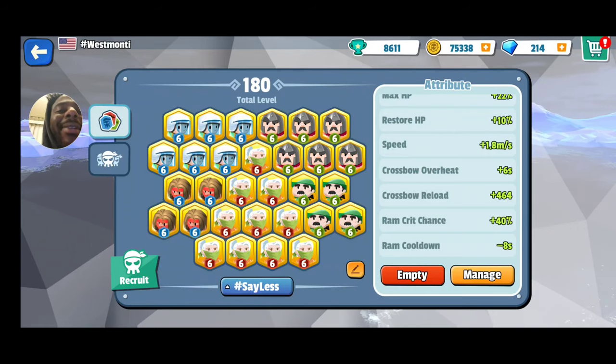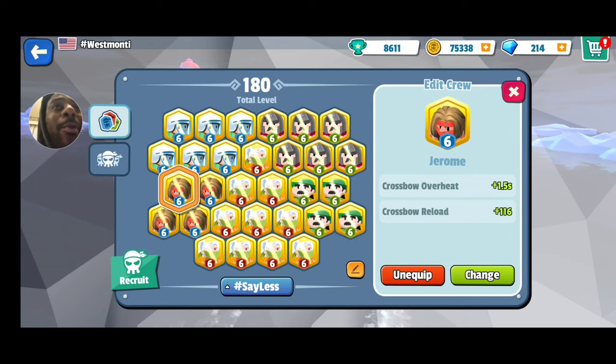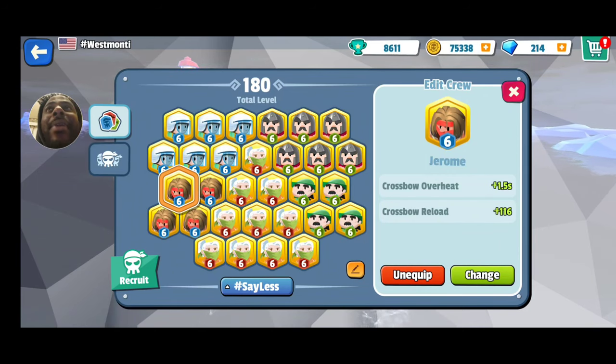But here's the thing — the key to this, here's the real breakdown right here. This dude right here, Jerome. So every time you hit somebody with your crossbow, with mine at least, it's 3.2% armor you're gaining. So right where it says crossbow overheat — it's plus 1.5 more seconds added before it overheats, and mine is at 6 seconds. So that's another multiple — I can hit them multiple more times in that 6 seconds. That could be another like 20% HP I gain in that 6 seconds, depending on how many times you can hit them.